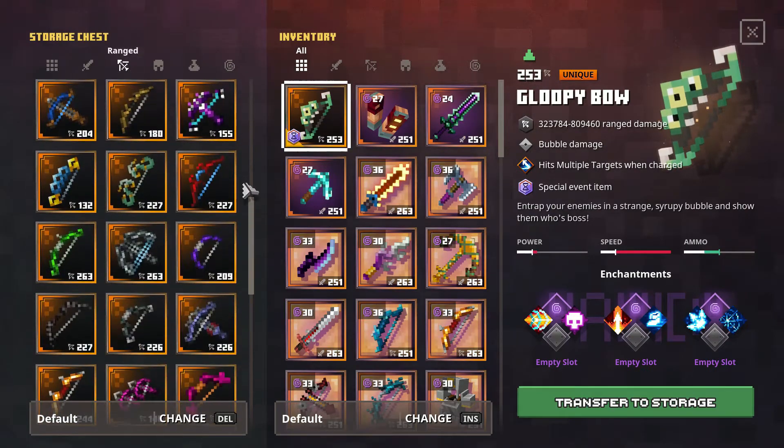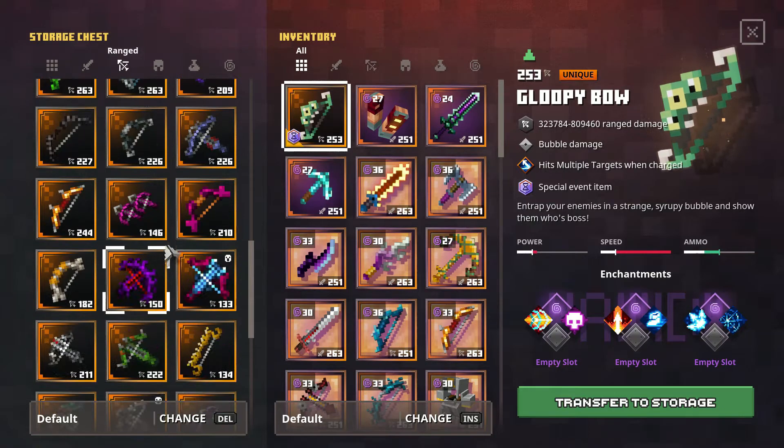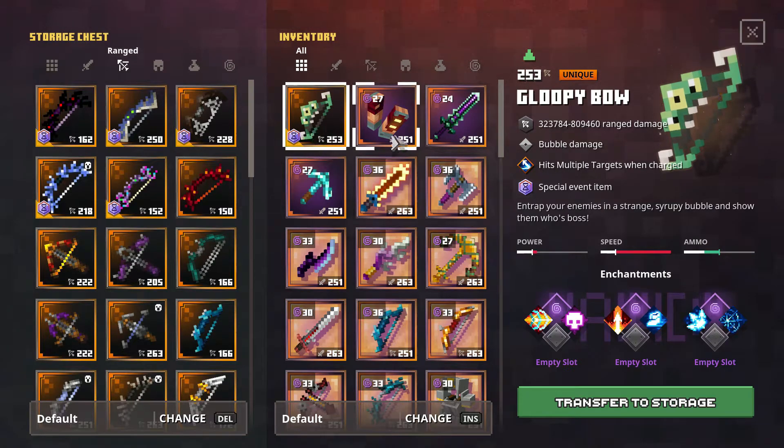Let me go ahead and actually make sure that I'm not wrong. Okay — Bubble Burster. That's what I thought. So yeah, bubble damage and then hits multiple targets when charged — pretty much just a reskin of that. Which is kind of unfortunate because I was wishing these would be brand new items, but I wasn't really expecting them to be.